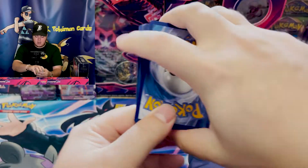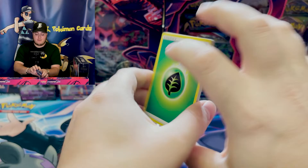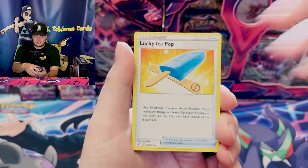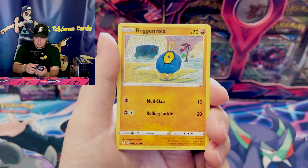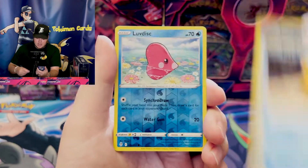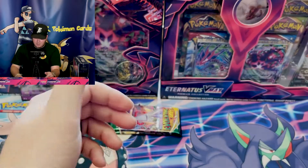Another green and white code card. Maybe ETBs in this set are the way to go. We've got leaf energy. Drowsy, Enrola, Flabebe, Psyduck, Love Disc, and holographic Florges.